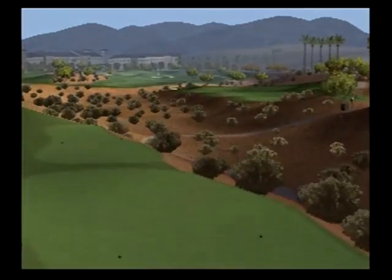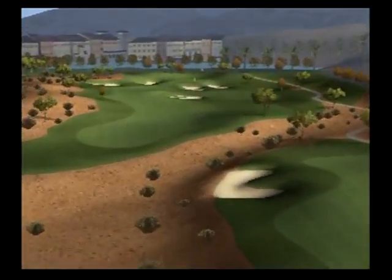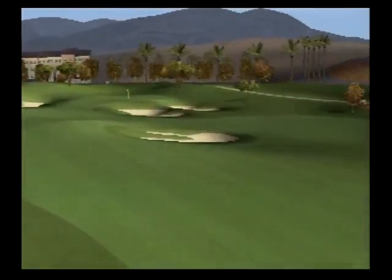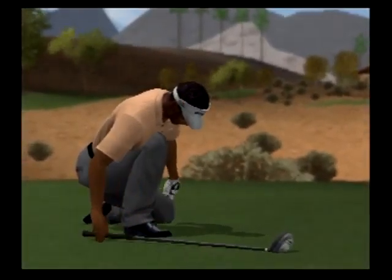The par 5 15th at Reflection Bay is a dog-leg left that features a fairway cut in half by natural hazard. Tiger Woods might be able to clear the ravine, but can anyone else? The safe play is to lay up with a long approach shot into a tricky green guarded by several medium-sized bunkers.